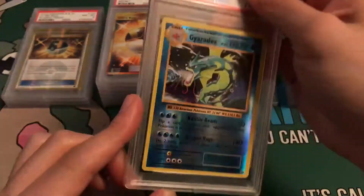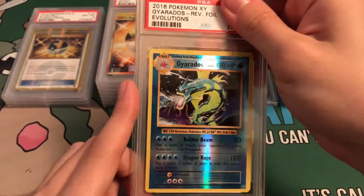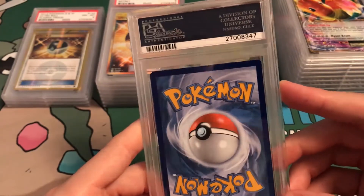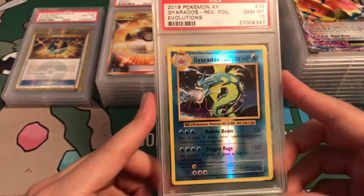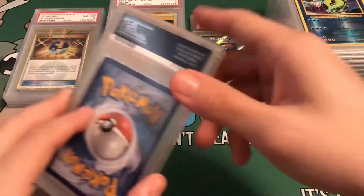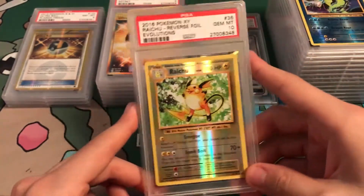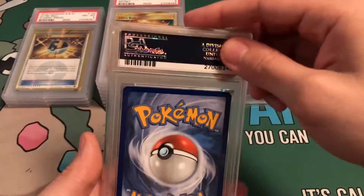Evolutions reverse holo Gyarados — Shattered Diamond pattern. I know this is his favorite card right here. If I could get this Gem Mint 10, I'm pretty sure he would love it. Maybe I'll contact him about helping my channel out — I'll shout him out, he shouts me out, and maybe I'll throw him this Gem Mint 10 Gyarados. Next up: Raichu — the Mouse Pokemon. This is a very great card. Gem Mint 10 — beautiful. This card was for sure going to get a 10, just like Gyarados.